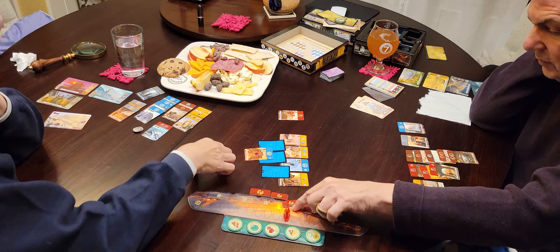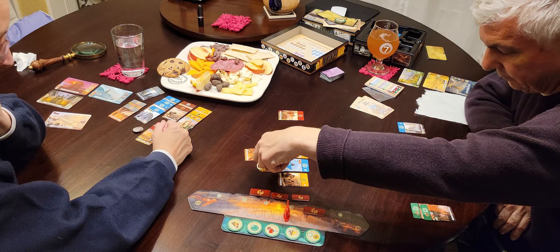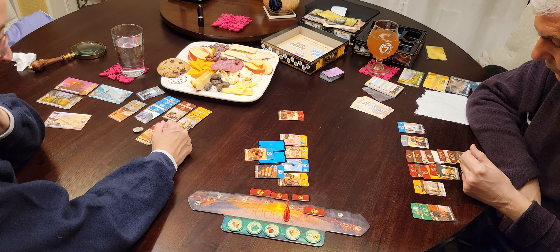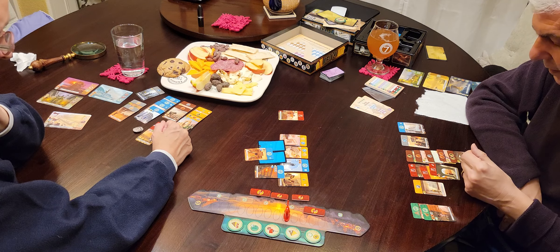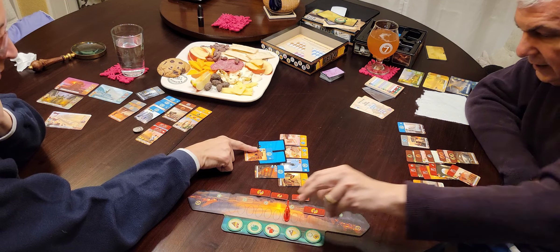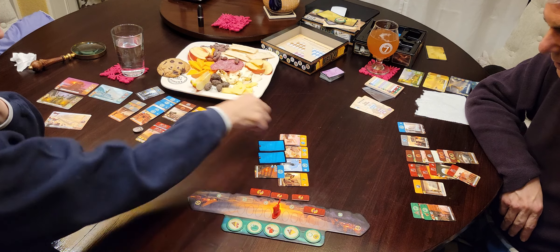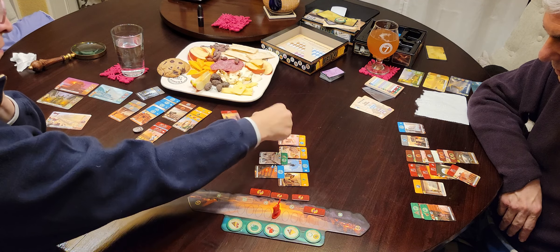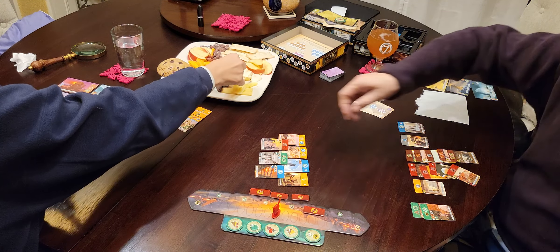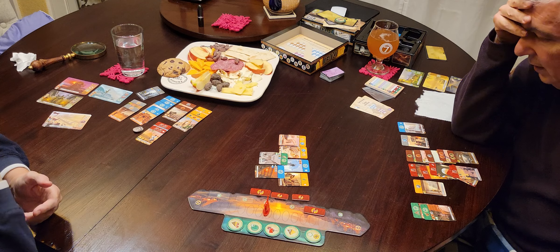It's costing me two gold, but I have none, so that's free to me. I'll take this for free because I have the sword icon. I'll take this for free because I have the moon icon. I'll take that.